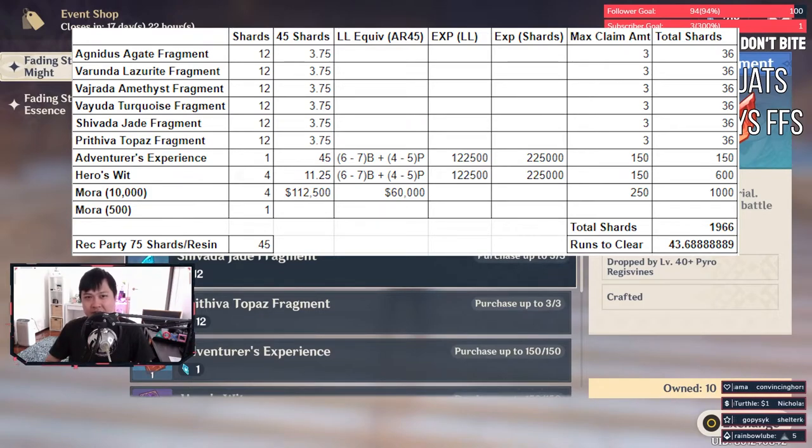The fragments are okay. If you need them, you can go grab them. But if you don't, then don't worry about it too much. And the unlimited Mora sucks. It really, really sucks.